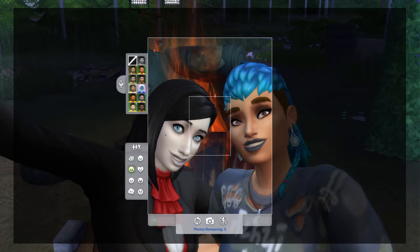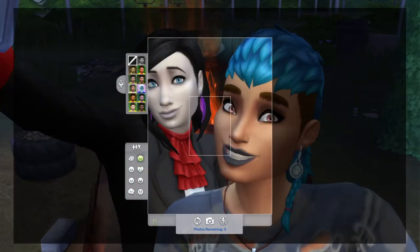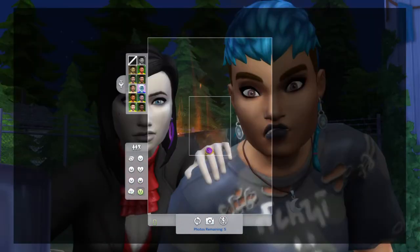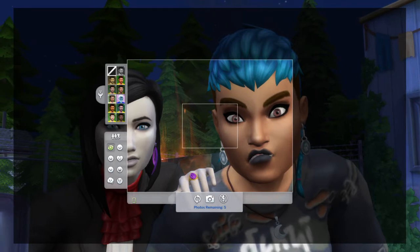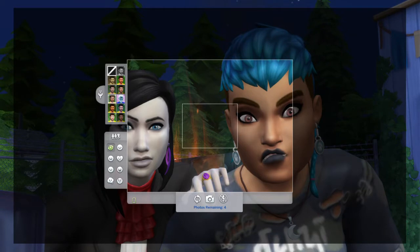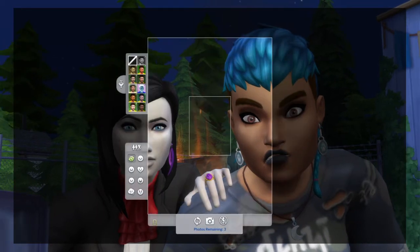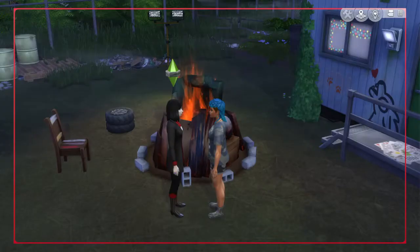We turn the flash off. You can also change the emotion now with the update that came last month. This one is like the funniest one because they're both supposed to be angry. Let me take a few pictures — there we go. So that's the base game method. That doesn't require you to have any packs.